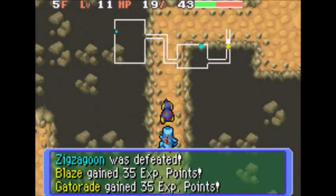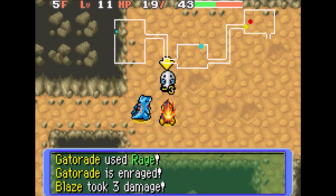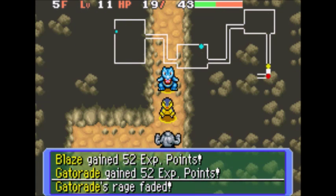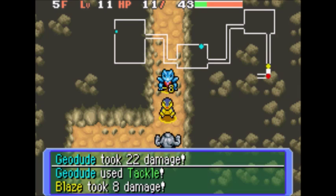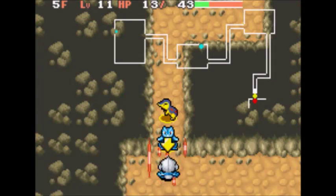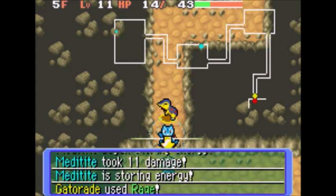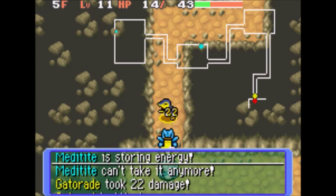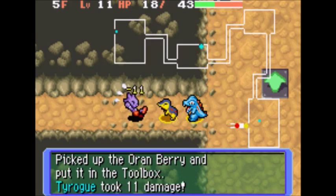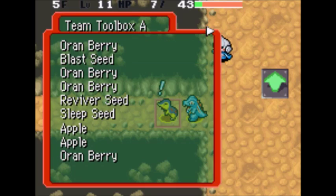Another rare — ooh. We need to kill that thing. Let me just lower your attack. You're going to have to use that orange berry we just found.